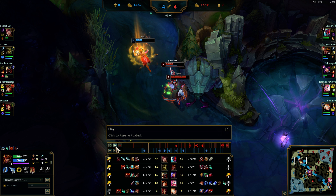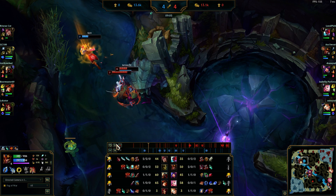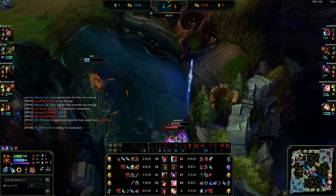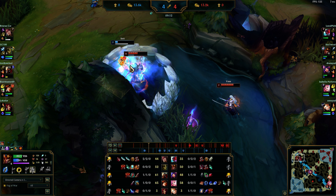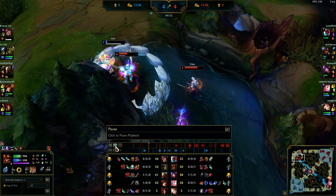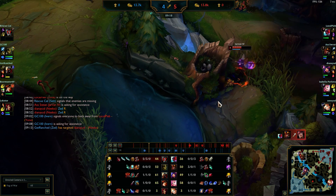I leave the kill to Yone essentially — Set is pretty much guaranteed dead. He doesn't have ult, doesn't have W, doesn't have flash, so Yone should kill him easily. Yone uses E, deals some damage. I EQ in because I have a lot of mobility on Jarvan and then I R him — he doesn't have flash, there's no way out of the wall. He Eases me, I shield, I press my Iron Spike Whip active and kill him.